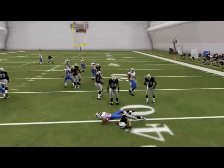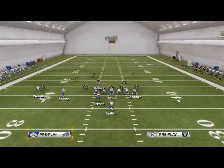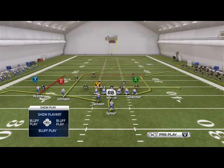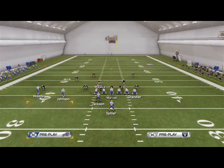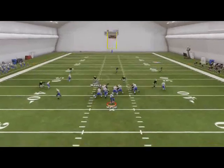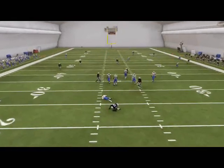For quick audibles you have slants — nothing really special there. The PA wide receiver dig is a pretty nice play here. What we like to do is put Jackson on a wheel route, and we're going to run the play action here.